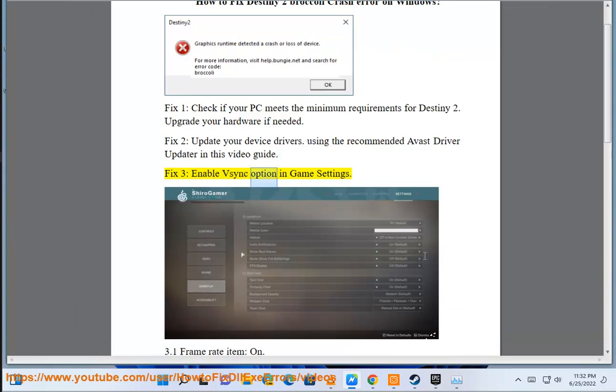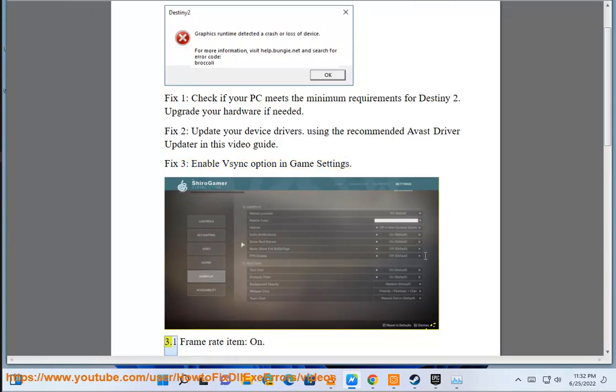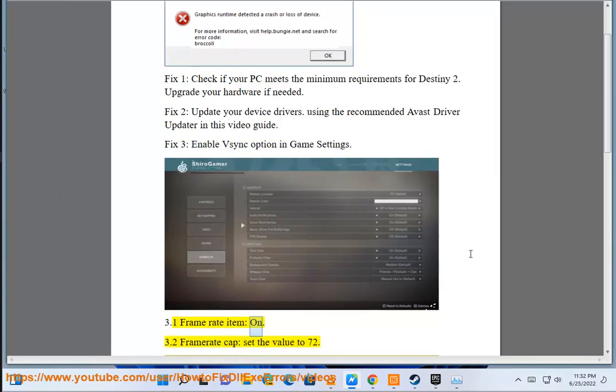Fix 3: Enable the VSync option in your in-game settings. Set the frame rate item to on (3.1), and set the frame rate cap to 72 (3.2).